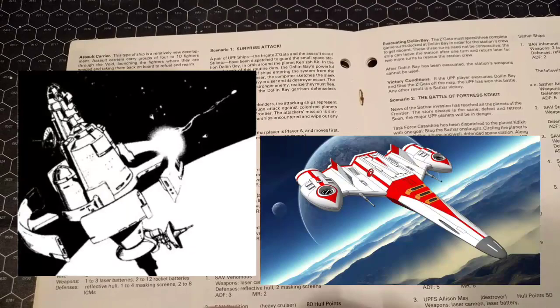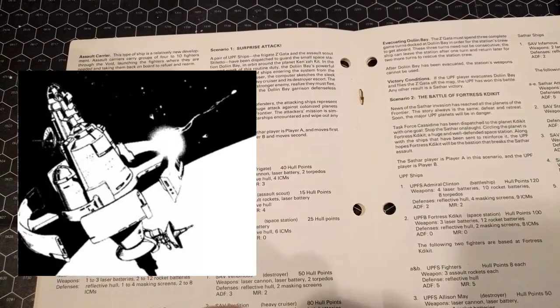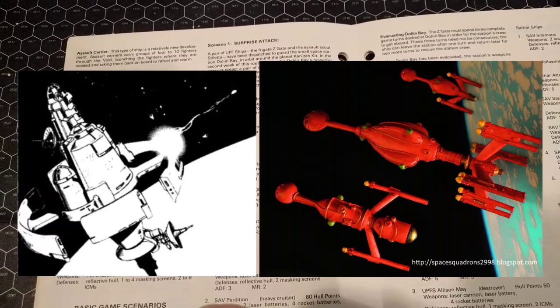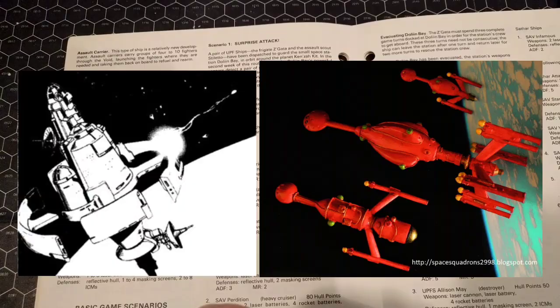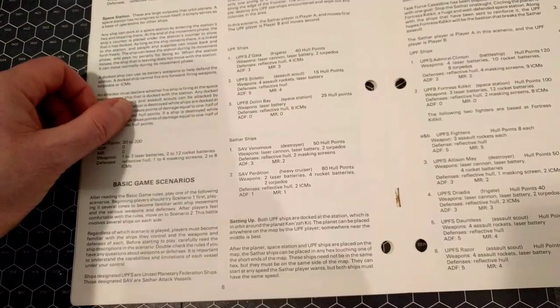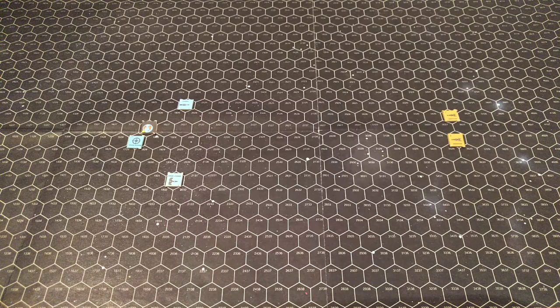In the second week of this routine duty, Dolin Bay's powerful sensors detect a pair of ships entering the system from the Void. As they streak closer, the computer identifies the sleek outlines of a Sathar heavy cruiser and its destroyer escort. The UPF crews, facing a far stronger enemy, realize they must flee — but they cannot leave the Dolin Bay garrison defenseless against the invaders.